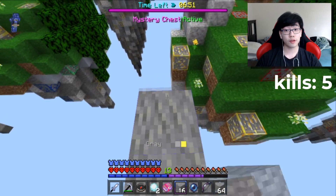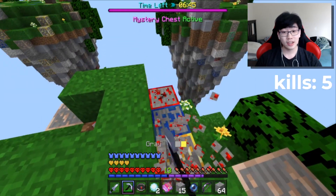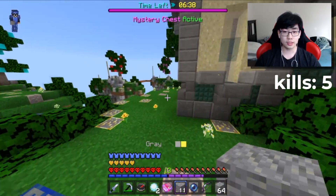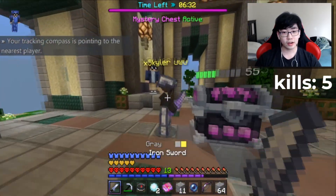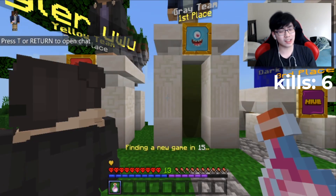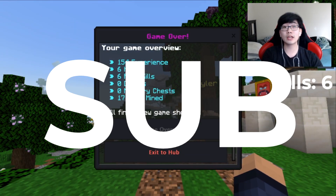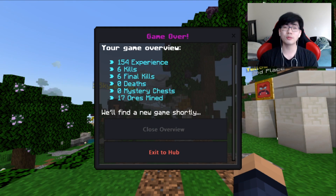Going to grab all this redstone before fighting the last guy — it's important to have those five extra hearts, it's a big difference when fighting. There we go. He's still chilling — oh wait, I've been using an iron sword this entire time! Alright, this game is definitely over. Sorry Skyler, but you're going to have to go. GGs guys, that is the game-winning kill. Six kills that game. Hope you guys enjoyed — if you want more Sky Wars, leave a like, subscribe, and I'll see you guys next time. Peace out!